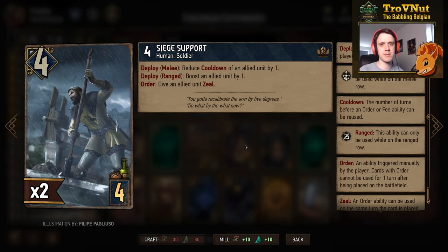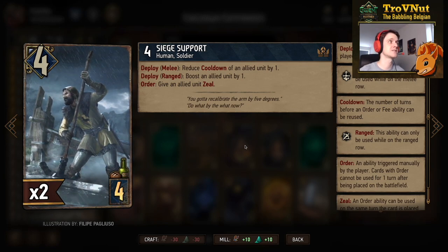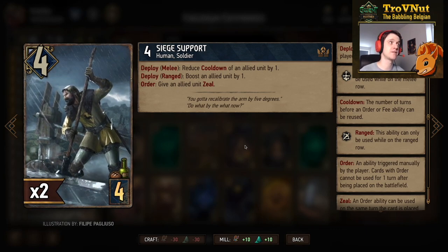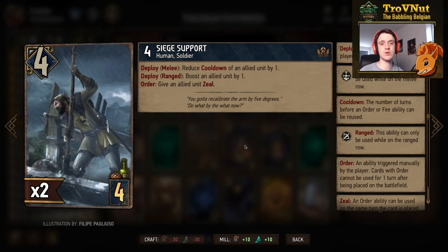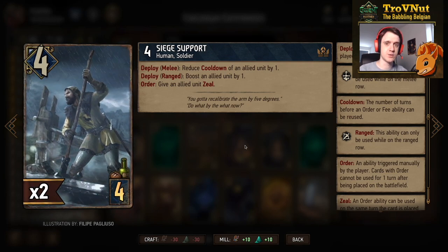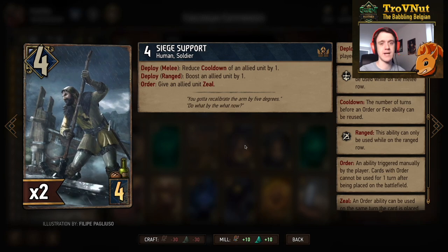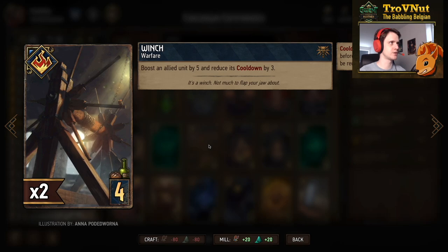Siege Support is basically a replacement for your leader ability in case you're out of charges. Also four power — if you deploy him on the melee row you reduce the cooldown of an allied unit by one, and we have plenty of cooldown units so that'll come in handy. If you deploy on the ranged row you boost an allied unit by one. His order ability can give an allied unit zeal, allowing them to use their order ability immediately — can be used on commandos or any other card with an order ability.